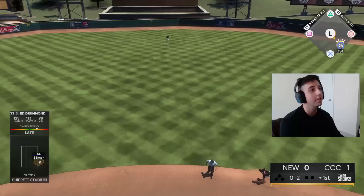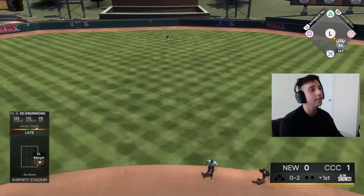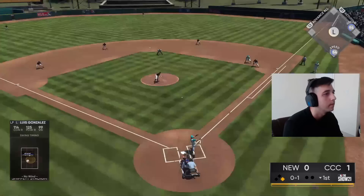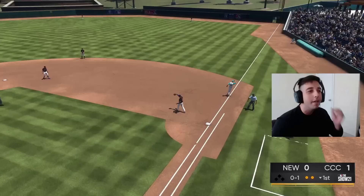Base hit up the middle — not the best swing but it finds a hole. Runner on first, nobody down for Luis Gonzalez, let's see if we can get him going. Luis gets trolled again and grabs into a double play. We got a little bit on top of that, but damn, can we find a hole with Luis? That's two hard-hit balls right at somebody. I really like his swing though, I'm not gonna lie.